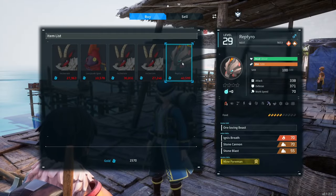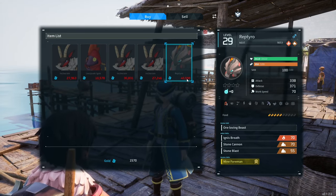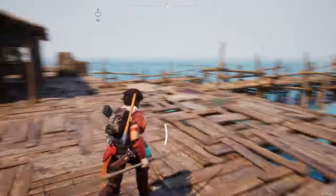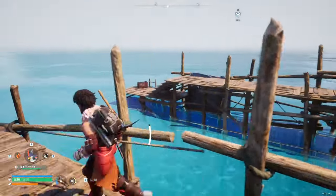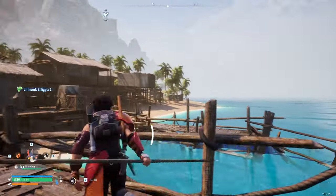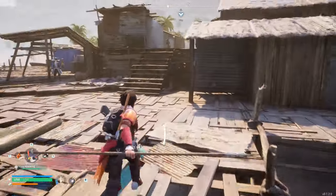This pal merchant sells some pretty decently high level guys, but they're expensive. This is a Reptaro — we have the ice version of it, but 40 grand. I could afford it if we went back, but I just want to keep exploring. I see a Liftmonk effigy over here and another one over that way. We need 25 more to level up, and we're at 22 — so not bad, almost there.